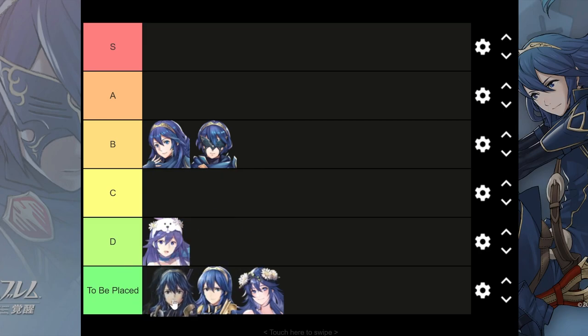On to the next Lucina alt — we have Brave Lucina. Brave Lucina, for the longest time, I considered the best CYL1 unit of the batch after the refines. Her ability to give the breath effect to her physical allies is extremely powerful and just enables so many builds. Like, there are builds that require her to work. And that's how good Brave Lucina was as a support unit, providing that breath effect.